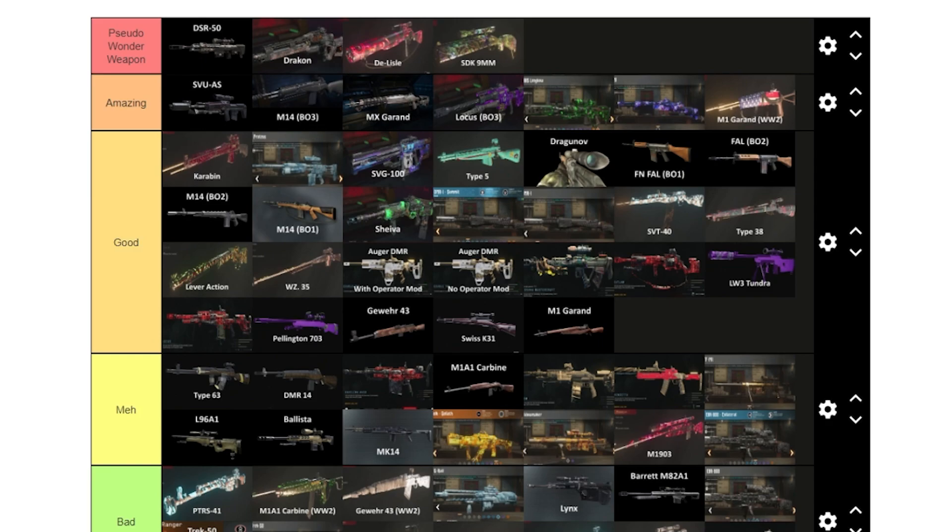That's all of the snipers and marksman rifles ranked! If you disagree with any of these, let me know. There were a lot I didn't personally know — probably around a quarter of them. Overall though, the DSR, Drakon, DeLisle, SDK, and SVU are among the very best and are still used to this day. Thanks again to Lucario for providing context on most of these. Let me know what ranking you want to see next in the comments, and check out my maps ranking from last week. See you in the next one!